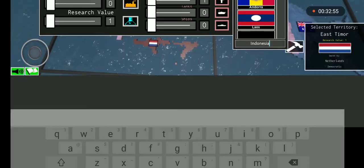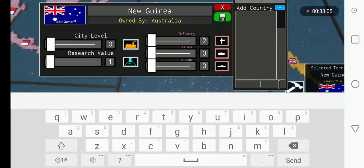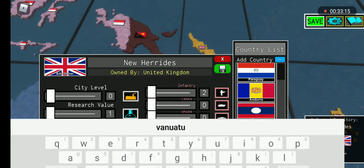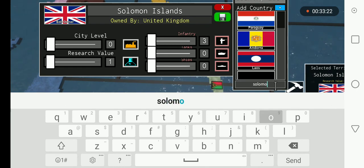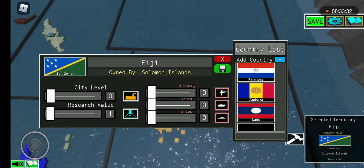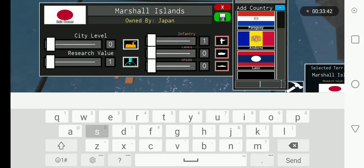This one which I call East Timor. Give New Guinea to Papua New Guinea — just type in 'pap'. Now give Port Vila — the capital of Vanuatu — to Vanuatu. Give Solomon Islands its own nation. Fiji goes to Fiji. Marshall Islands go to the Marshall Islands — type in 'shall'.